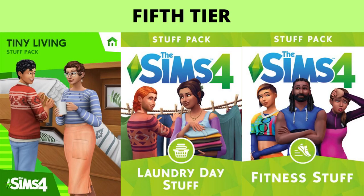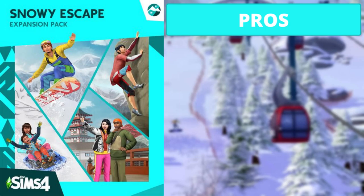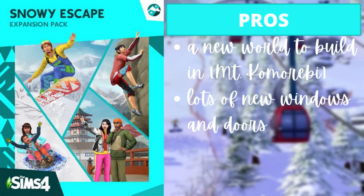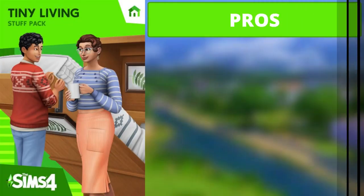On to the fifth tier. There are four packs: Snowy Escape, Tiny Living, Laundry Day, and Fitness Stuff. For Snowy Escape, the three pros are: there's a new world called Mt. Komorebi; there are lots of new windows and doors so you can stop using the same ones over and over; and there's stuff to use in every room of the house. The one con is that a lot of items are mountain-climbing or mountain-specific.